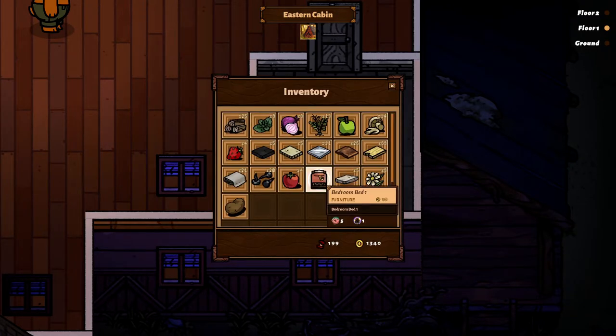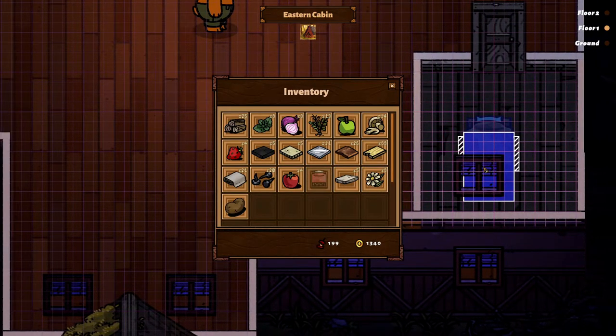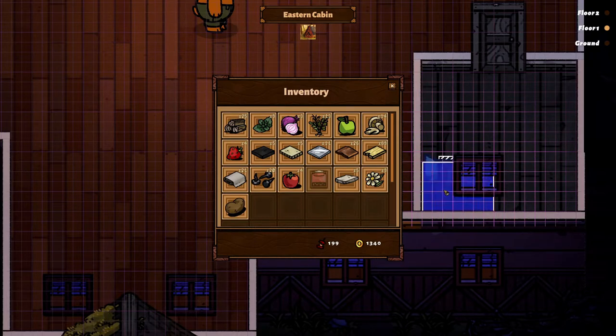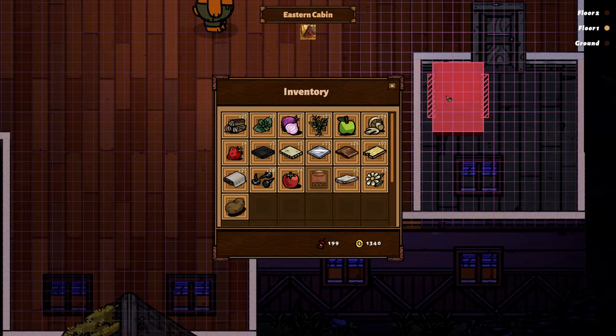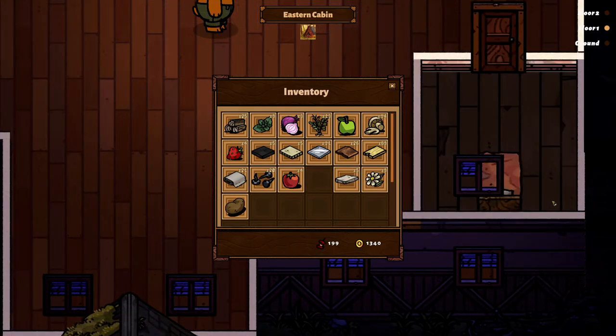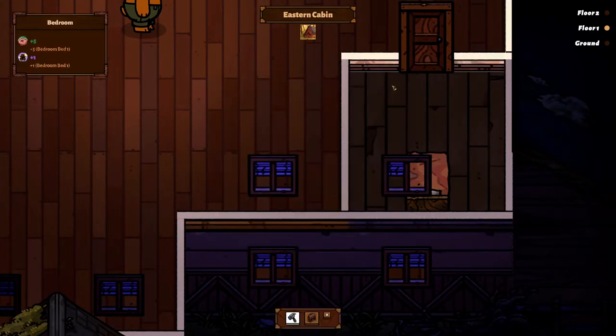Because we do have a bed - so how do I... there we go. So now we can place this. We can go like this and press R to rotate it. Or we can put it right in the middle - that could be an option too. So we put it right here. And then when you mouse over it, you can see plus five - because there's a bedroom - and plus one.